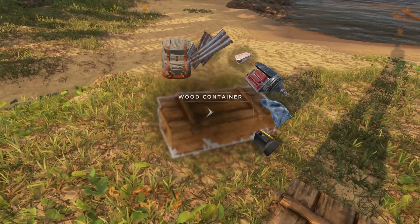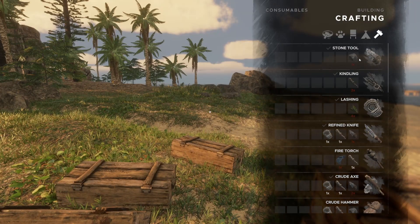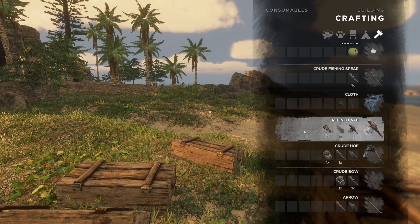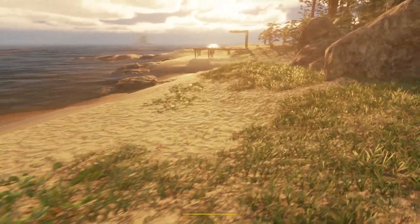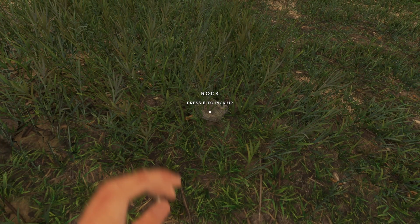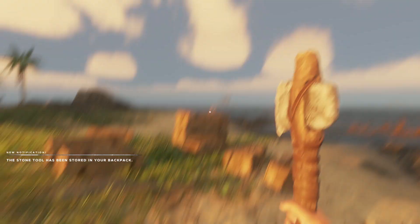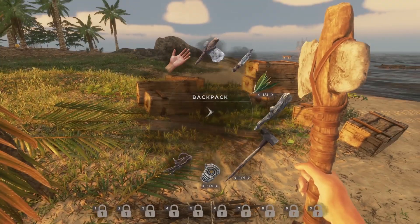We even have refined leather. I want to look at the crafting recipes real quick — you can make a refined axe. There's a rock hidden in the grass — got it. All right, let's craft this thing. Refined axe — there we go!